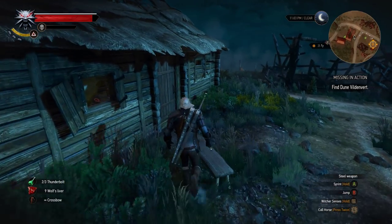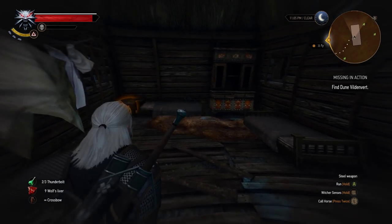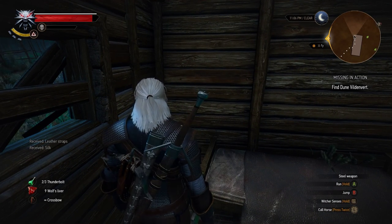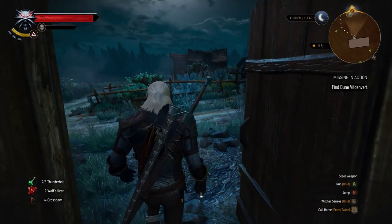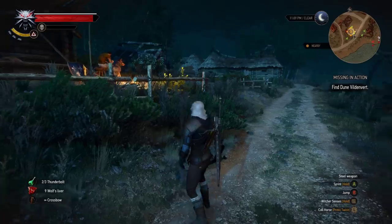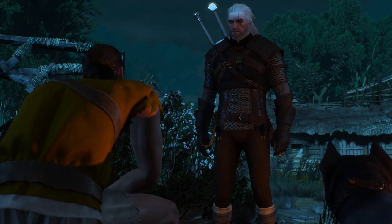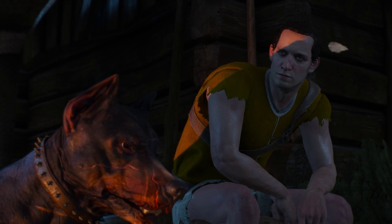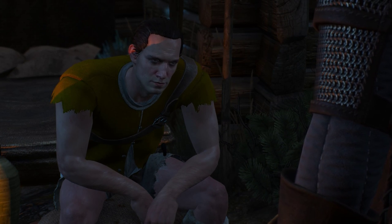Let's check the other house for anything lootable — another crate, probably with crafting materials. All right, let's go to that house and see — oh, is that the guy? Is that his brother? I ask the man: does he talk to his dog often? He replies: 'It's my brother Bastian's, but I guess he's mine now. Bastian fought the black ones in a battle just outside the village and I haven't had word of him since.'